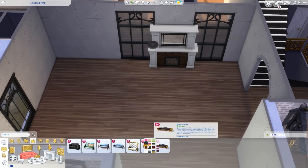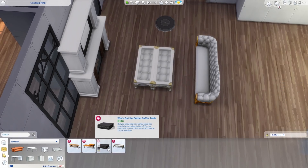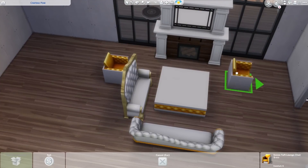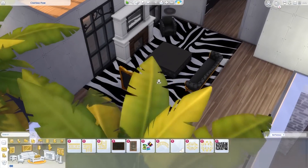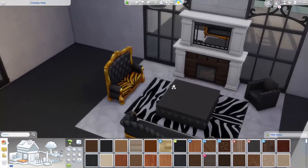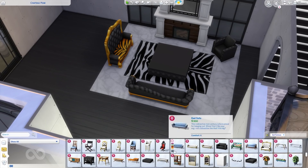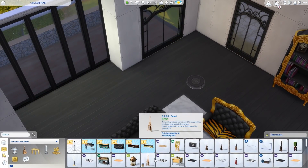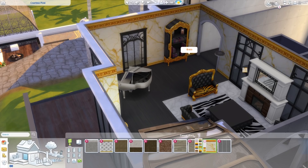As you guys know, it's a traditional setting for the exterior of the house. I knew I wanted to really go over the top with the interior — using all the bougie-looking furnishings. We're going for gold and leopard and tiger stripes, everything over the top. If you don't like this style, there will be other videos with more contemporary furnishings. I'm currently working on a medium-sized modern house with all the contemporary items, and that will be coming tomorrow.